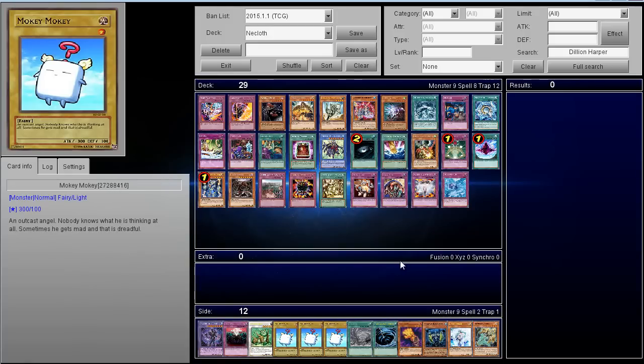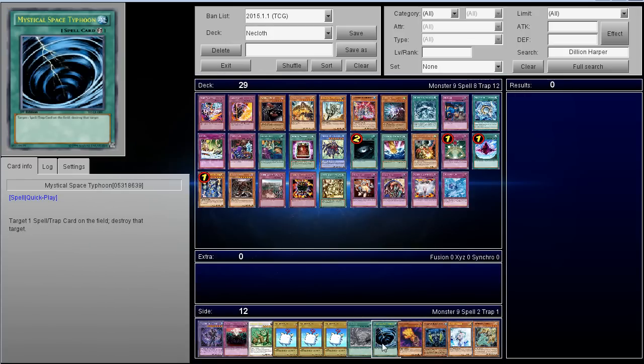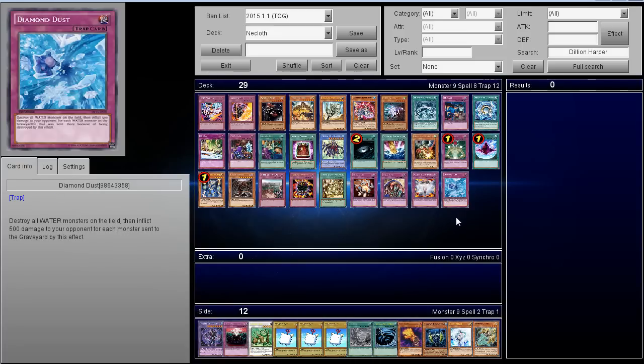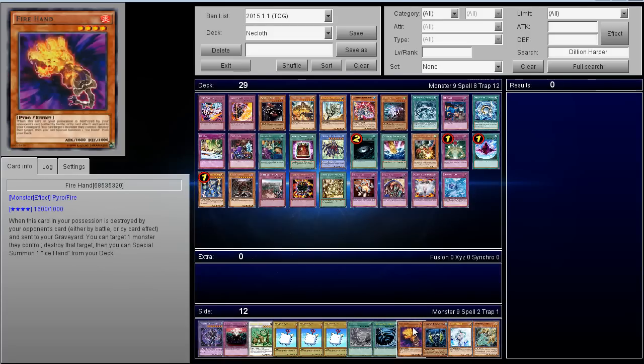Now let's talk about cards that Nekroz will side deck against you, because they'll expect some of these plays. Twister and Mystical Space Typhoon are usually played at three — some versions main Twister to deal with Vanity's and other cards. The deck will side Fire and Ice Hands to deal with things like Secret Village.